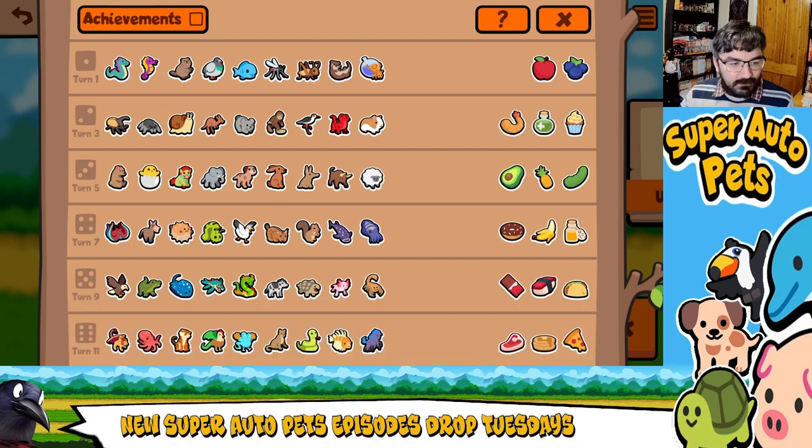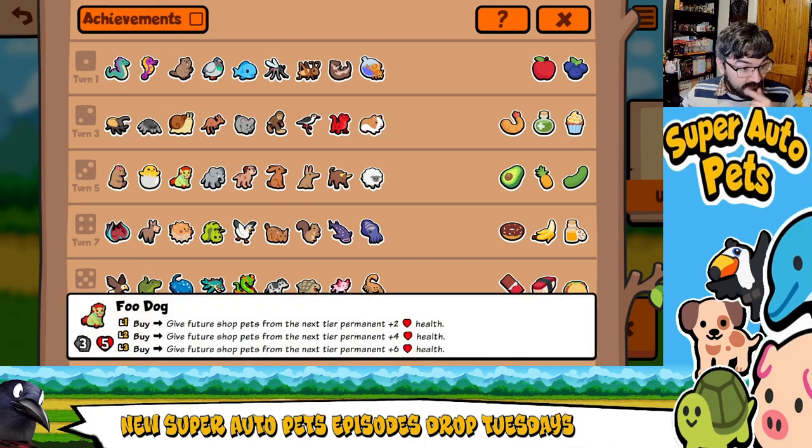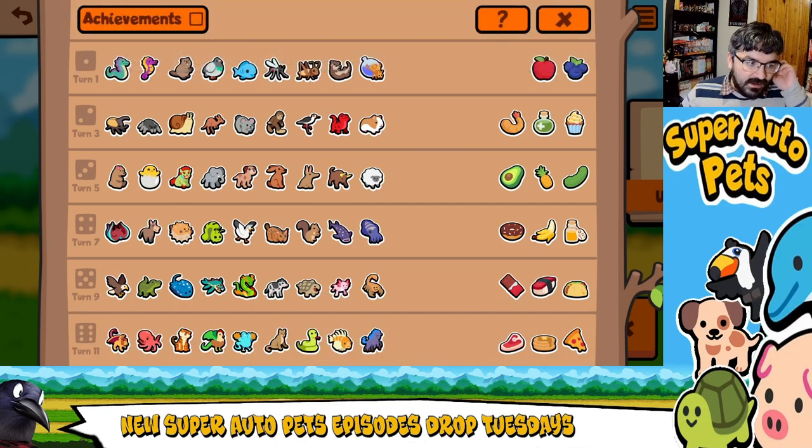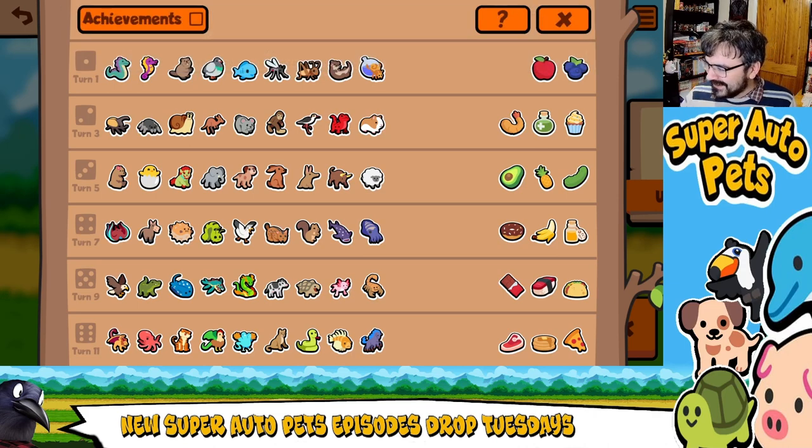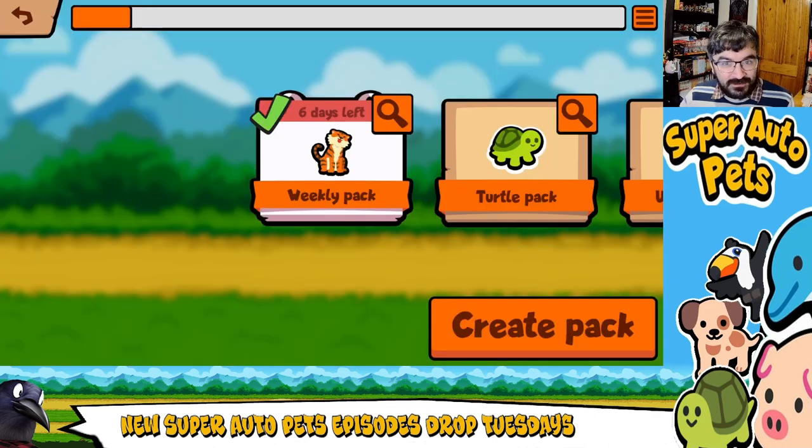There are a couple of other things I'm pretty sure I haven't seen before. The Food Dog, for instance — when you buy it, it gives future pets from the next tier, so you really want to try and get Food Dogs quite quickly. You've also got the Baitata. I need to correct something: I was pronouncing Tsukinoko wrong — it should be Tsukinoko, I think. Anyway, that doesn't matter right now because he's not in this weekly pack.